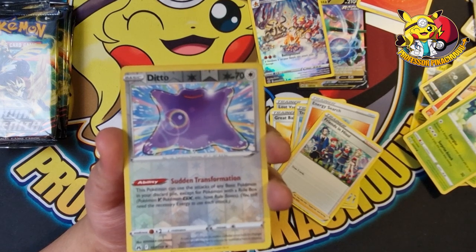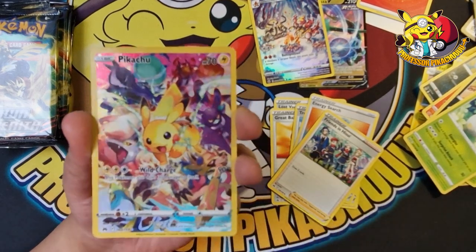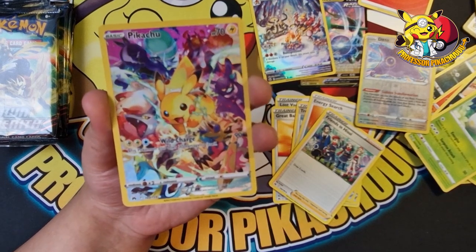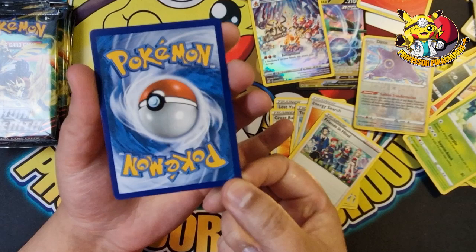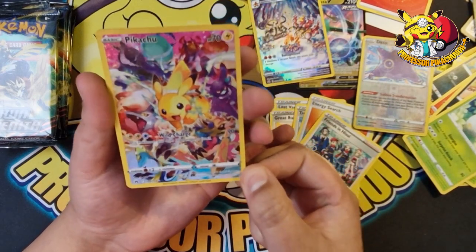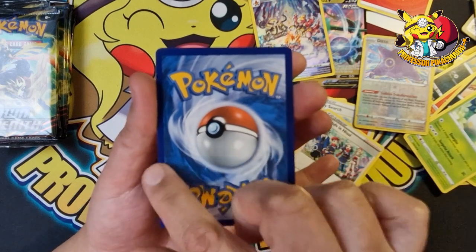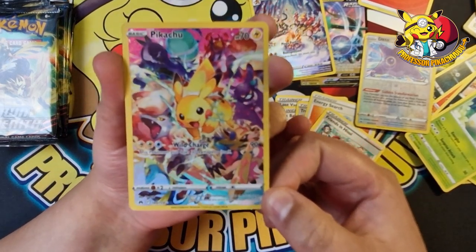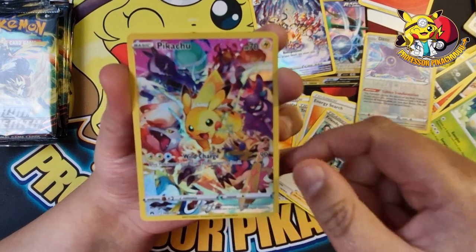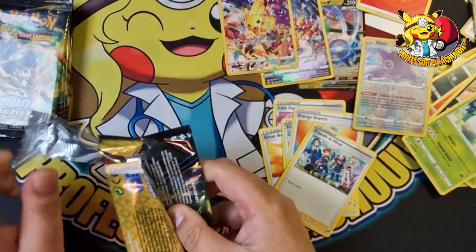Wait — oh, we pulled it! We pulled it! Was not expecting that! Oh, look at the centering on that — it's so bad. But guys, we have pulled the Pikachu! Look at the front, the centering looks really good at the front, but the back is heavy on one side compared to the other. We've pulled it guys! Zacian, Crobat — the whole gang — oh that is sweet! What an ETB pull!